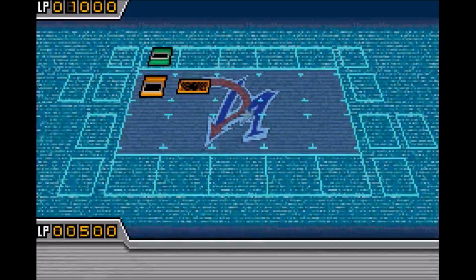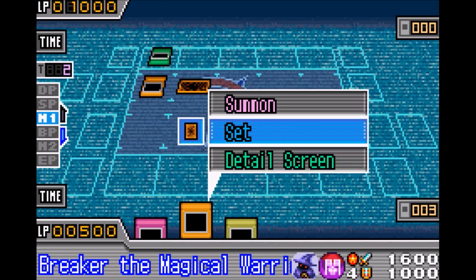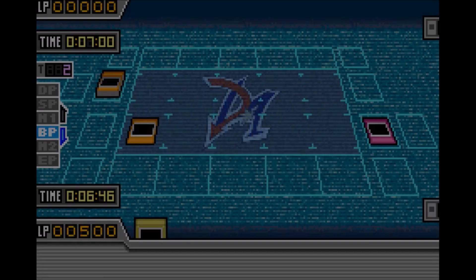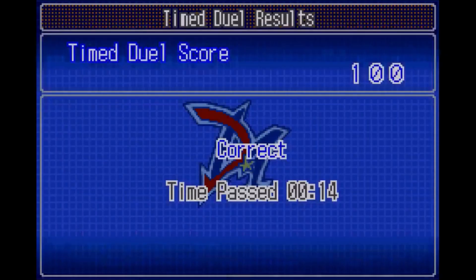The second part of each exam is a timed duel, which is essentially a duel puzzle, and if you complete the puzzle in the amount of time given to you, then you get the 100 points for that section. If you make a mistake, you can press start and start over, but each time you start over you're going to lose 10 points off your score, so it's best to just take your time and think about it.